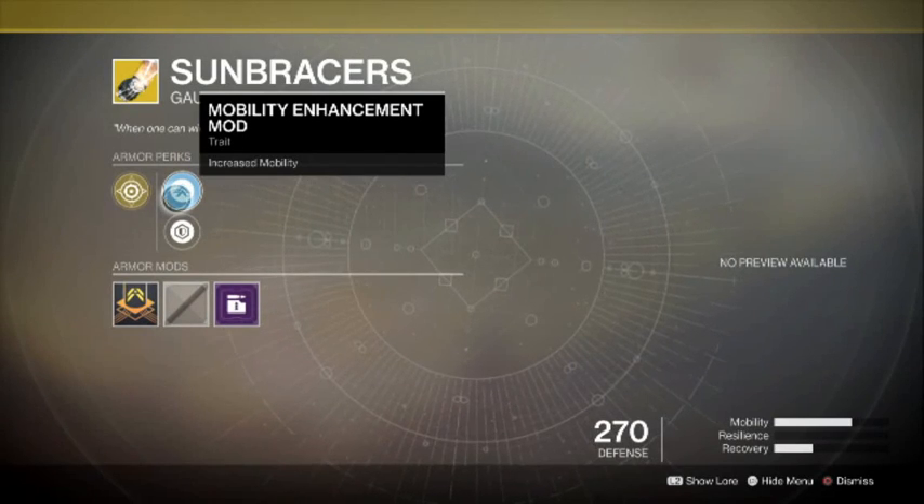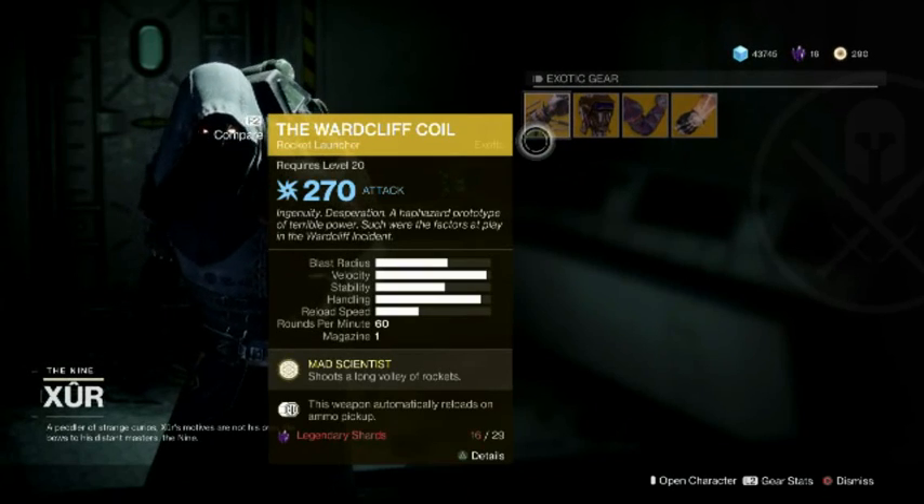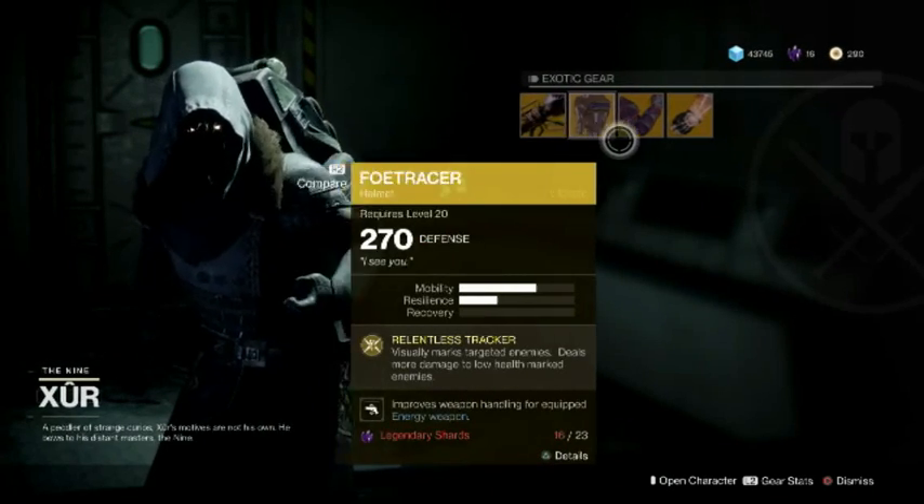The Sun Bracers come with Mobility Enhancement. The cost of the items are 29 Legendary Shards for weapons and 23 for armor.